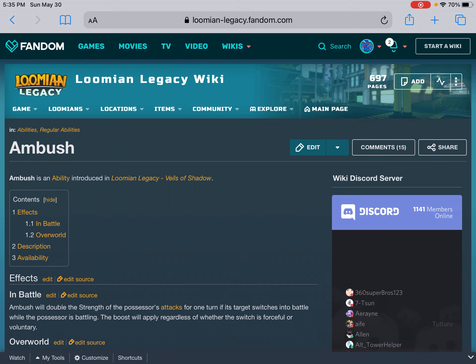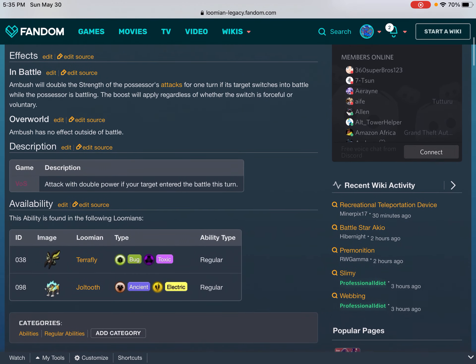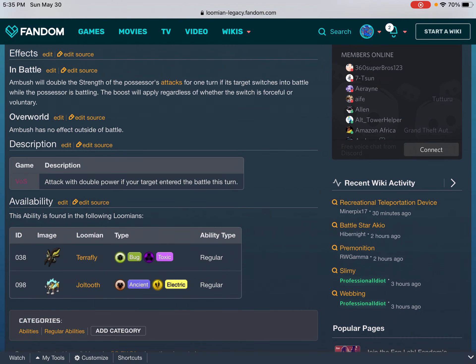Ambush is an ability introduced in Lumi Legacy: Veils of Shadow. Contents: hide 1 effects, 1.1 in battle, 1.2 overworld, 2 description, 3 availability. Effects: In battle, Ambush will double the strength of the possessor's attacks for one turn if its target switches into battle while the possessor is battling. The boost will apply regardless of whether the switch is forceful or voluntary.